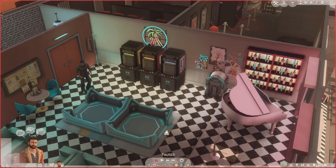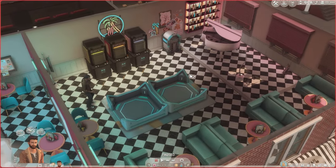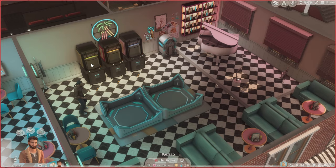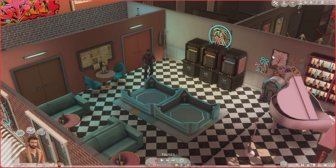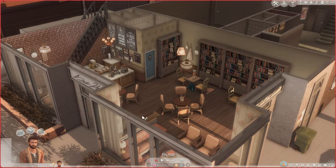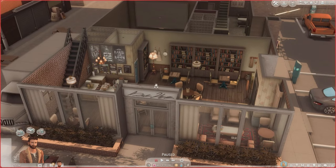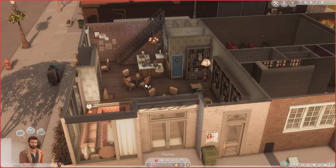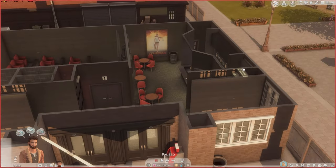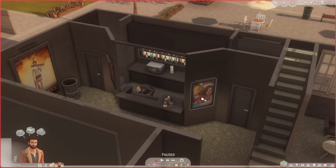Over here there's the restaurant kind of eating area. I think these are supposed to be arcade machines that they created with a bunch of items from base game, which is really cool — I really like that idea. And then downstairs there's a little cafe with some books and chess tables. Very cozy, very cute. And then back here we've got the concession area, which I love. This looks so great.